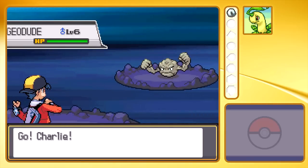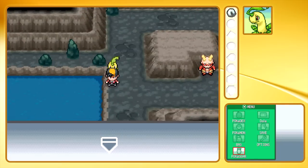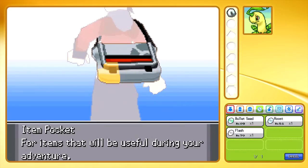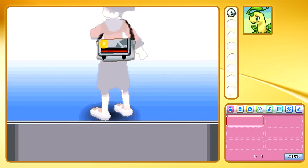Another level 6 Geodude. I should probably use Repels at this point — have I got Repels? If I've got Repels, I'll throw one up, but if I haven't, I'll just ignore it. Repel! I've got a Repel — 100 steps; I thought it was 50, no mind.